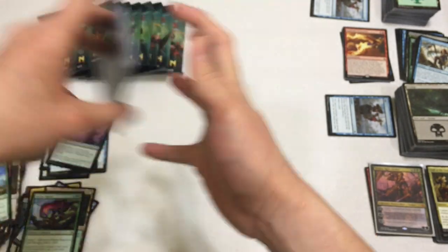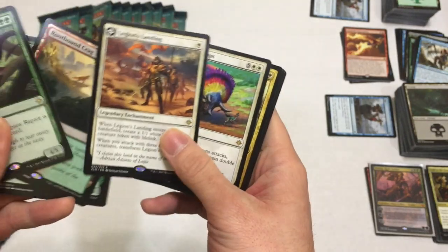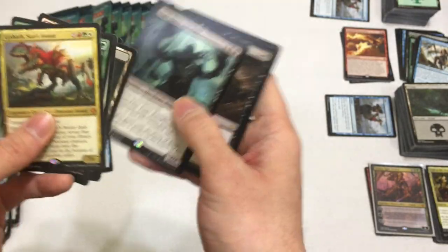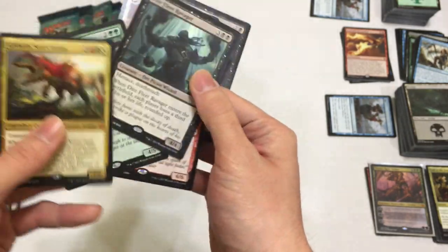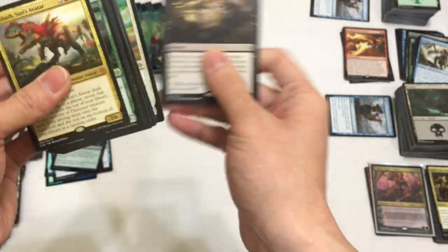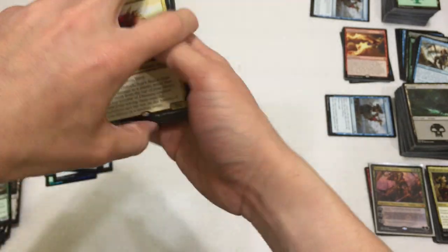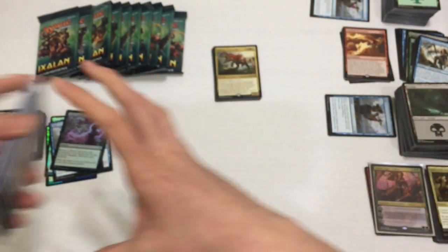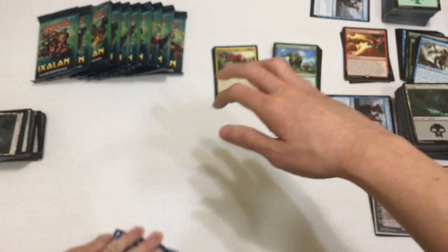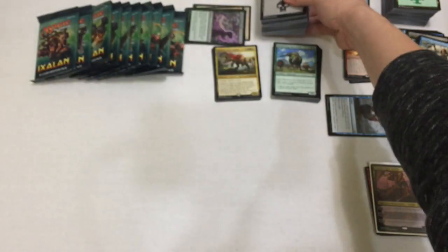Let's see - we have Ripjaw, Root-Bound Crag, River's Rebuke, Legion's Landing, Vraska. Oh hello, hello - that was a really Dino-tastic pack! Gishath, Ripjaw, Burning Sun's Avatar, and Root-Bound Crag. What a great way to start off a Dino deck! We'll put our uncommons over here, wild cards here, and we'll move on to the last 10 packs of this 40-pack opening.